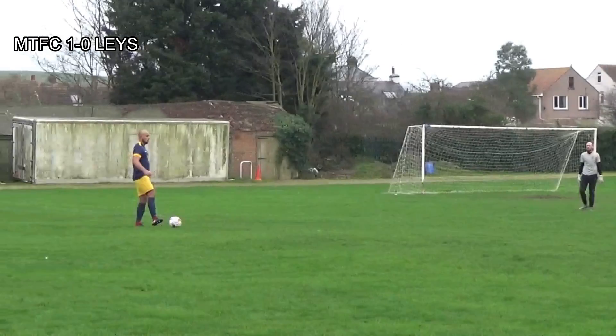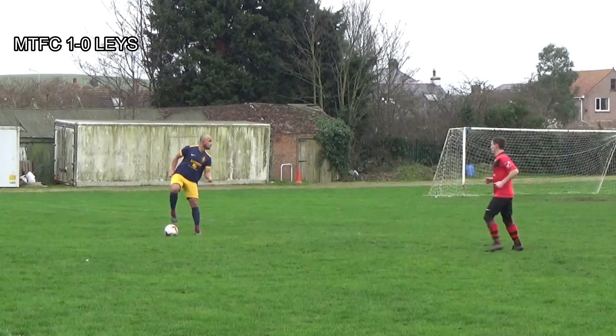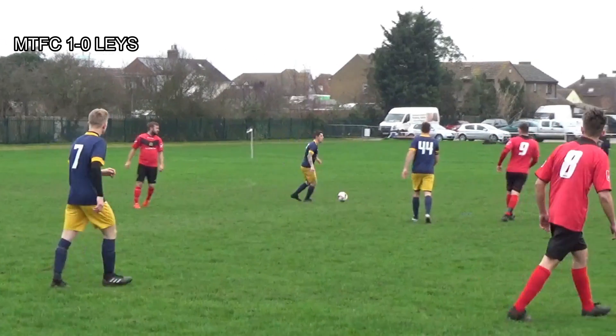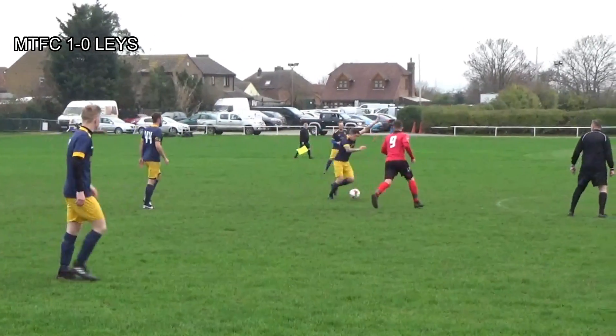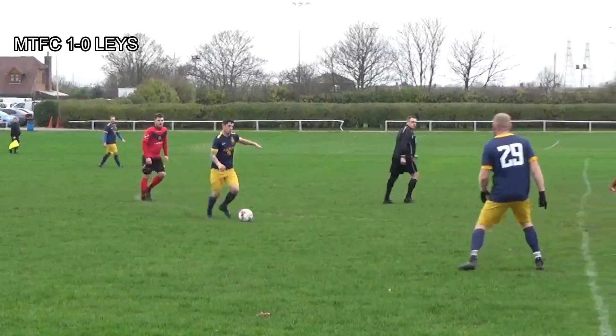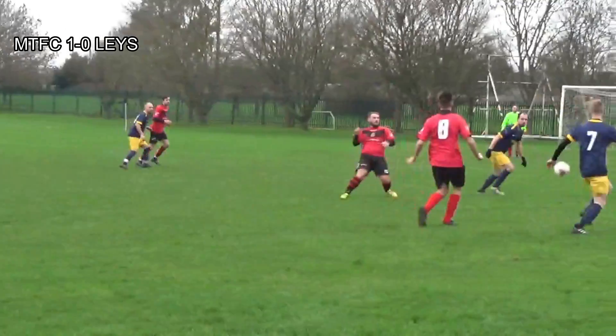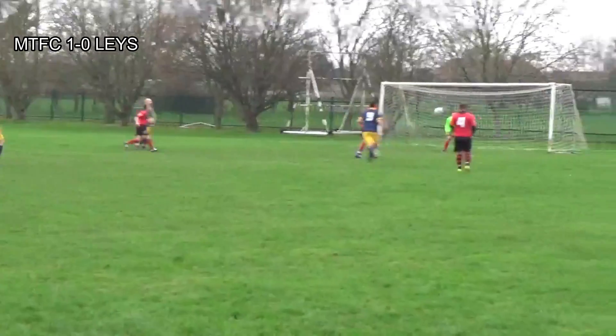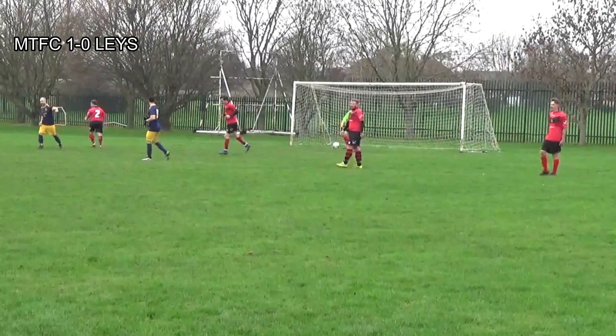Matty rolling the ball out towards Jordan who looks for an option. No one there, plays it inside to Luke. He beats one player, does he beat the second? He does — takes it around the number 9. Looks for the ball out wide, finds Jack Crowfer. Crowfer looks to put the ball into the box, comes off the Laysdown player onto Dino and back to the keeper.